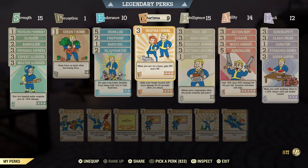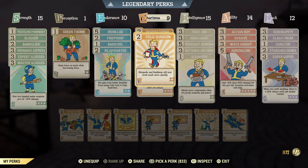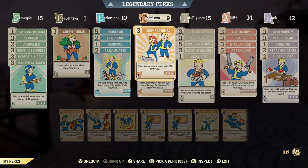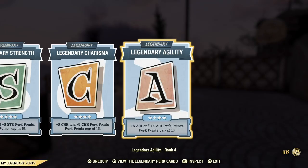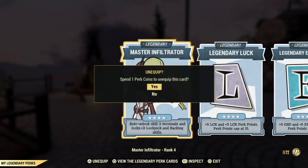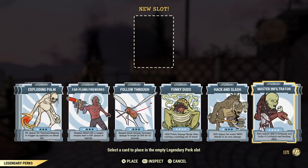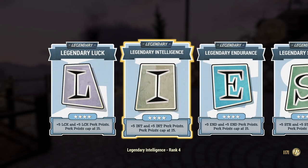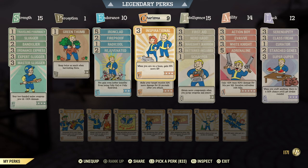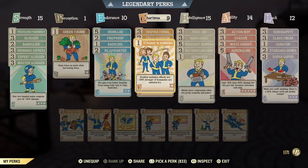Some other perks you're going to want: Inspirational gives you 15 extra XP for being on a team - another reason to be on a team. Intelligence: you want the base stat at 15. Also have the legendary intelligence perk card on because they stack - it can give you up to plus five more intelligence. So even if you're maxed at 15, yes you want it on. It stacks: 15 intelligence plus legendary perk intelligence, plus Strange in Numbers, plus Inspirational.